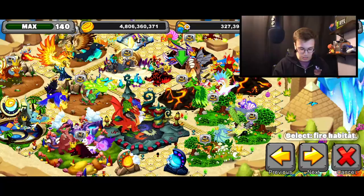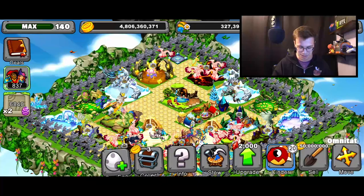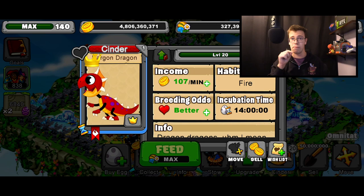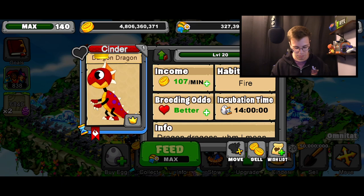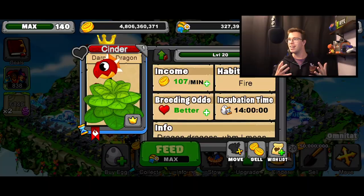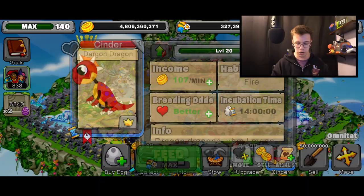Oh my god, I think it just did a bush animation! Wait — is that its animation? That would be such a meme. With all the boosters in Dragonville it produces 107 gold a minute. And yeah, it just did the bush thing — I saw it a few seconds ago. Come on, show us the bush animation! That's probably the best animation I've seen in Dragonville in such a long time.